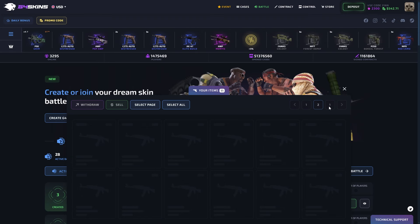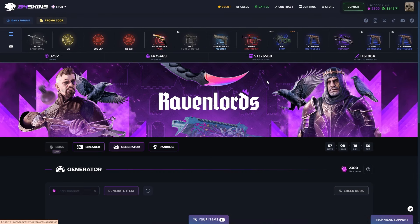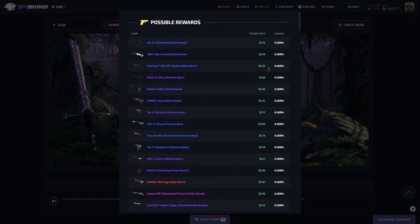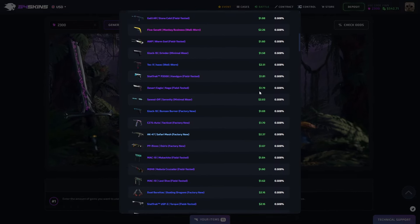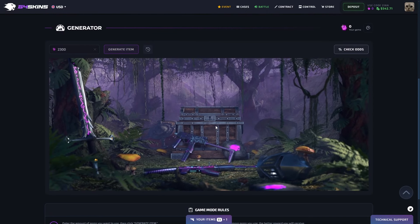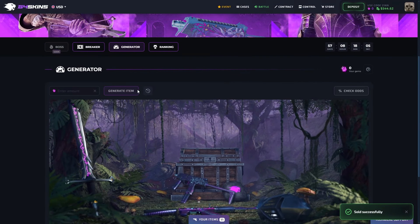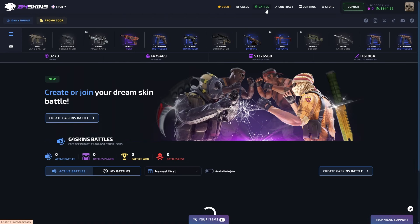Where are my items? I cannot see my items in here — it's fine, I have a lot. Let's go to the generator and just write the amount of gems that we have — this is all of it. Let's check the odds, let's see what we can get. Okay, let's just generate the item. Let's see what we're gonna get. The more gems you use, the better things that you can have.